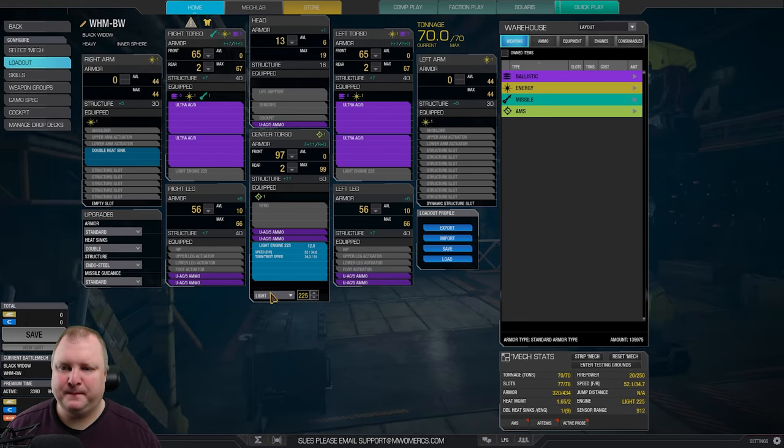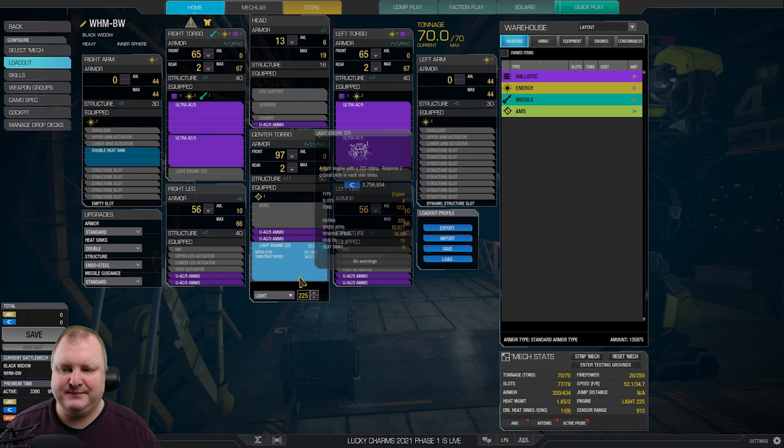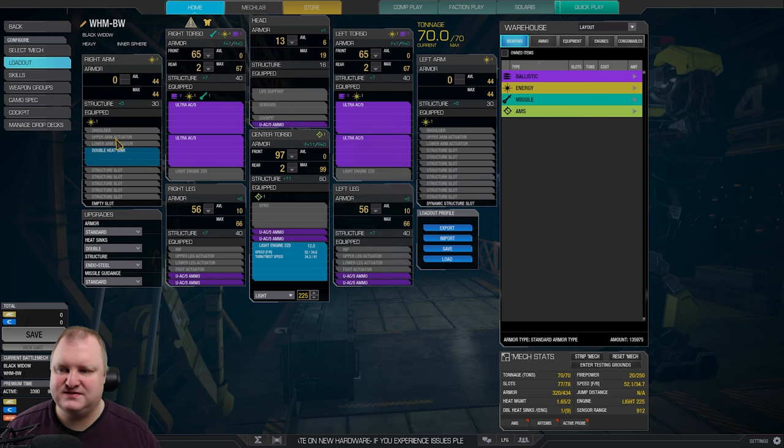Let's go into the build. We've got Quad Ultra AC5s, so we have to lower the engine rating quite a bit to fit all these heavy weapons. That means we have a Light Engine 225 to power our mech, one double heatsink extra — needed so we can even run this mech because the Light Engine only has nine internal heatsinks. We need ten to run the mech, and it's in the right arm, which has zero armor. Everything in this mech is literally Quad UX5s and ammo, plus one extra double heatsink. We've shaved the head a little bit, shaved the legs a little bit, completely shaved the arms because we don't really need them. We used Endo Steel and double heatsinks.